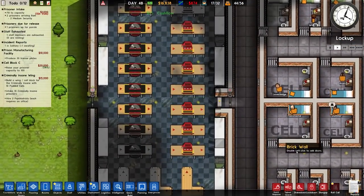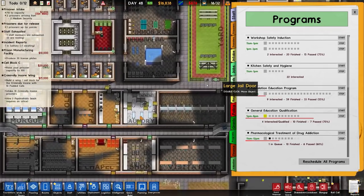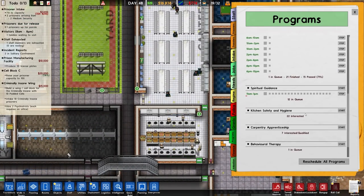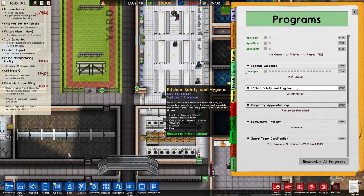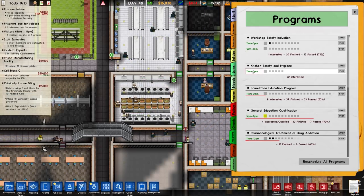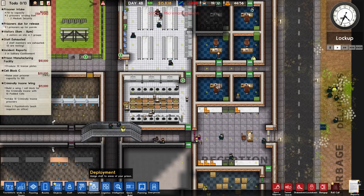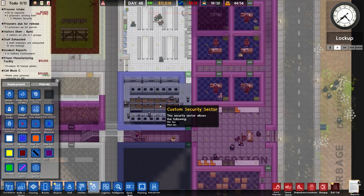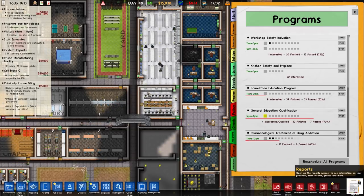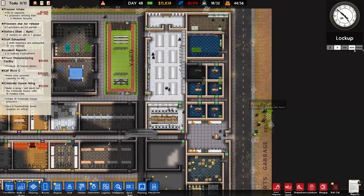At least we are working on these license plates. The kitchen safety and hygiene does seem to be completely broken - 22 interested but none of them actually working on that. I'm going to set that up again to see if that is the issue. It says 22 interested between 11 and 1. I want to unlock micromanagement. Checking our deployment - that is on a custom security sector, min and medium sec only. So if I just go to shared it will probably fix itself straight away.